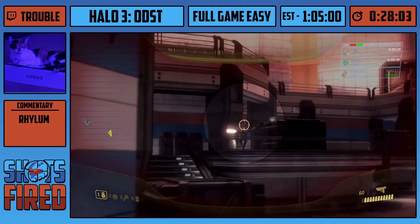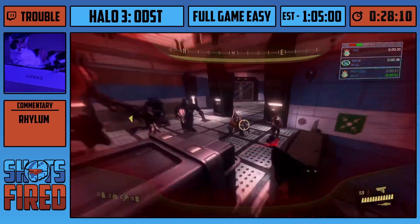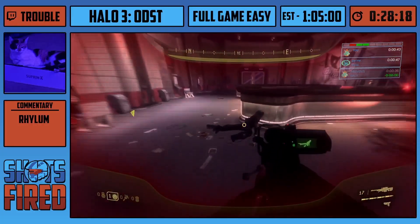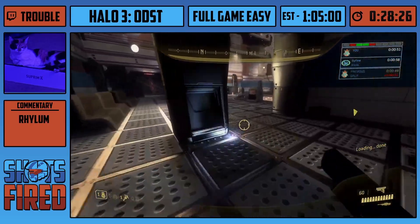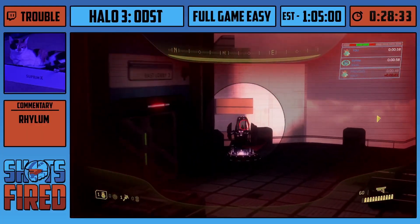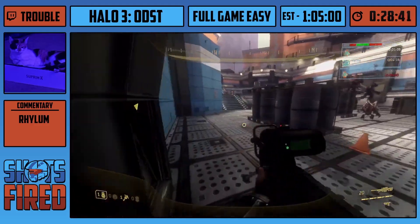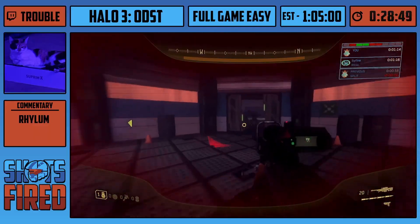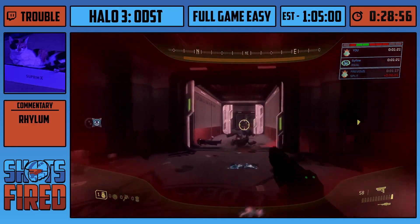I hate this level — I almost quit this speedrun like five different times because this level is so frustrating to learn. This level has a lot of parts to it, so much so that I've watched two very lengthy videos on it and I still don't fully quite get it myself. That's the best cone launch I've ever had! The beginning section that Trouble's currently running through with that beautiful cone launch is pretty straightforward — you just run through the level normally, do a couple grenade jumps to get through areas quicker.